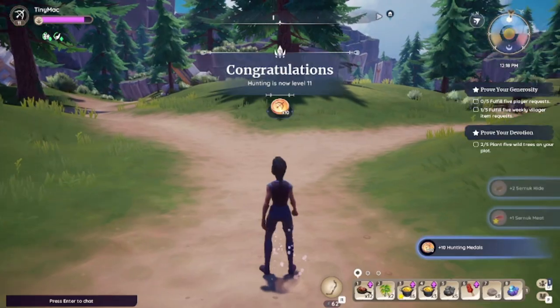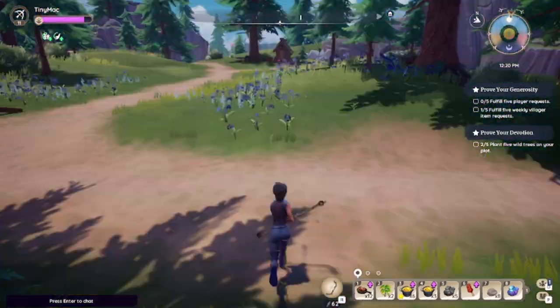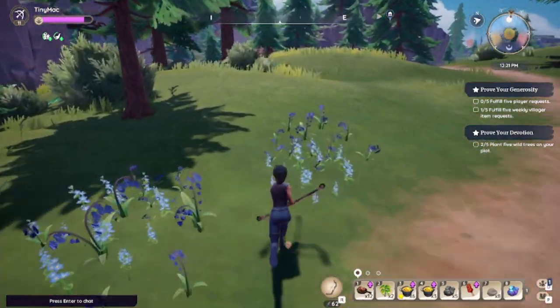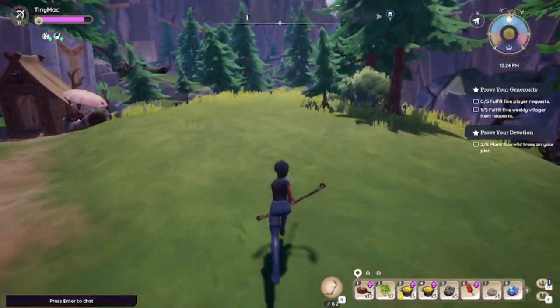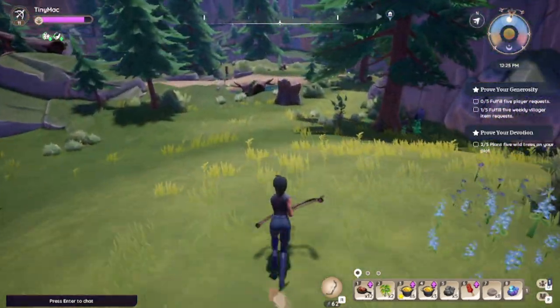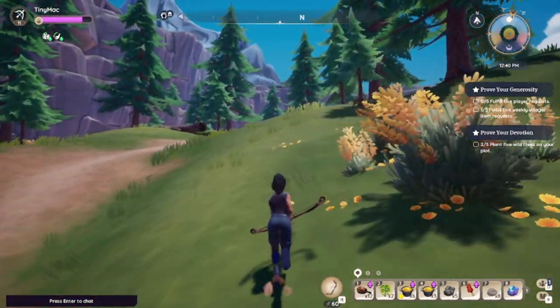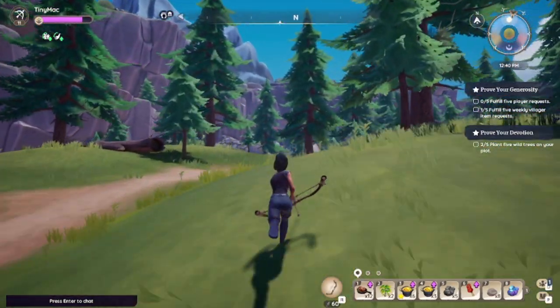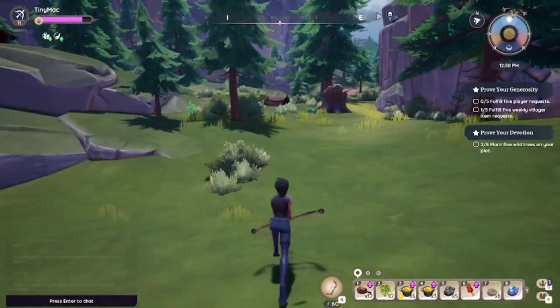If one pops up we'll try to use our last arrow on him. Sweet — I just leveled up to level 11! If another one pops up we'll see if we can just get one hit on him and see if someone else will hunt him for us. If you want to know where to hang out, it's this rock in between Proud Horn Pass and the outskirts — these two spots usually do pretty well.